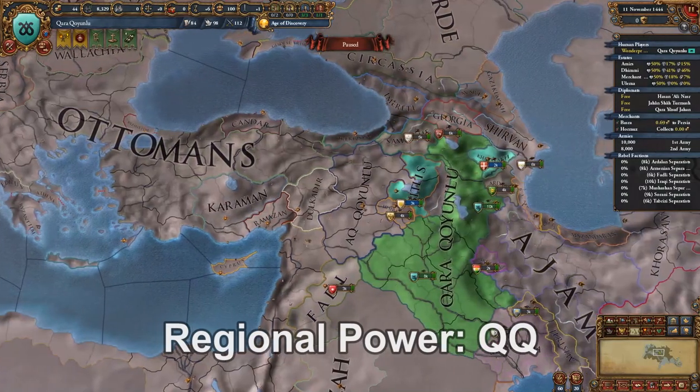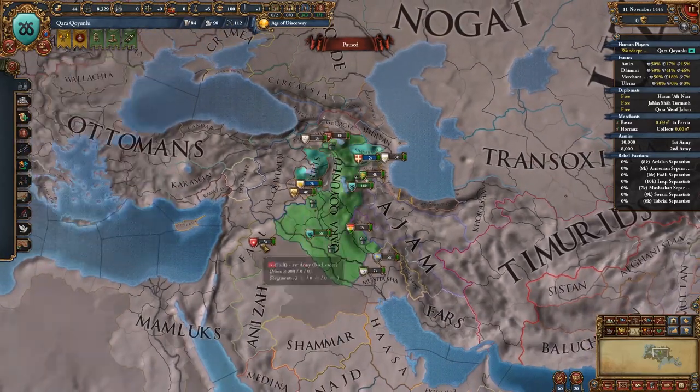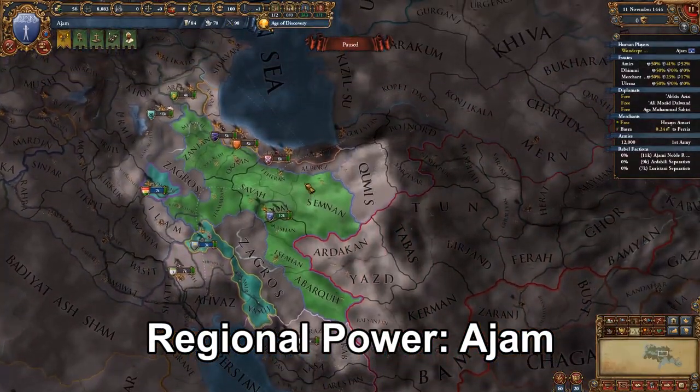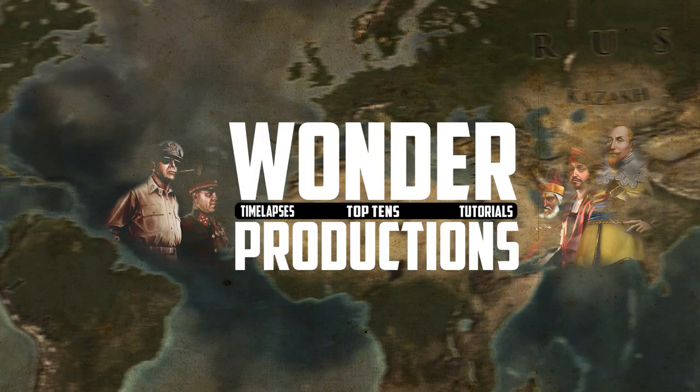Next is Karamanlu. Karamanlu has great defensive terrain and is a very large nation, but as with other nations, they're sandwiched between the Ottomans, Mamluks, and the Timurids. Not to mention Ajam, who's the next nation. Ajam itself is strong but has similar problems — it's just not nearly as strong as a world power, but still a good pick if you play your cards right.